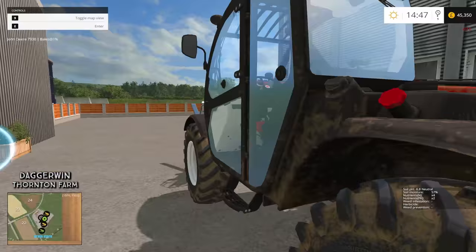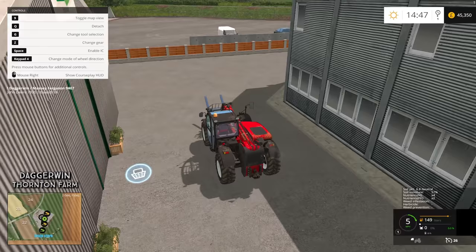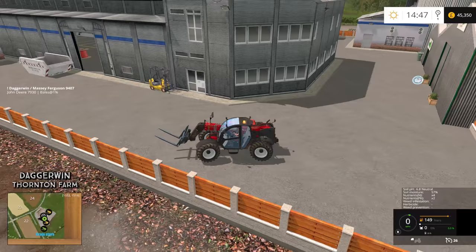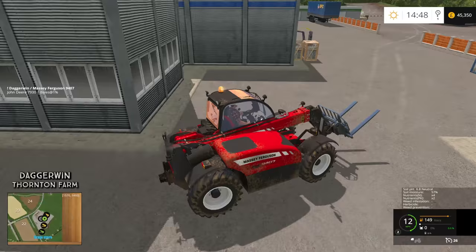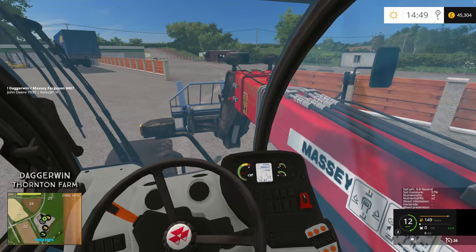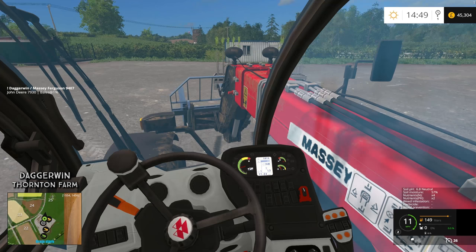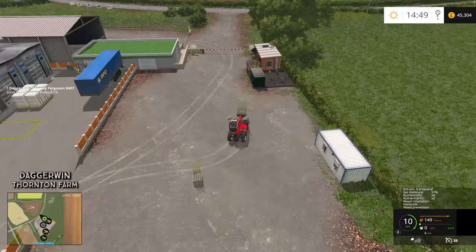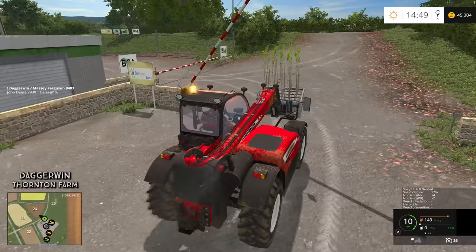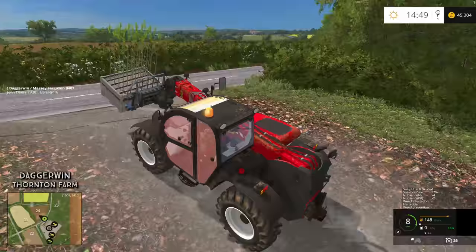The sensible thing to do would be to get a trailer and put them all on there. I had to buy another one just to see where they were — they can't spawn near a building, so they have to be here. First one on the forks. It's really not the best thing to do, taking it down the road like this. So if we can afford a flatbed trailer, I think we'll get one. Otherwise, we'll have to see, because we haven't actually bought the field yet.